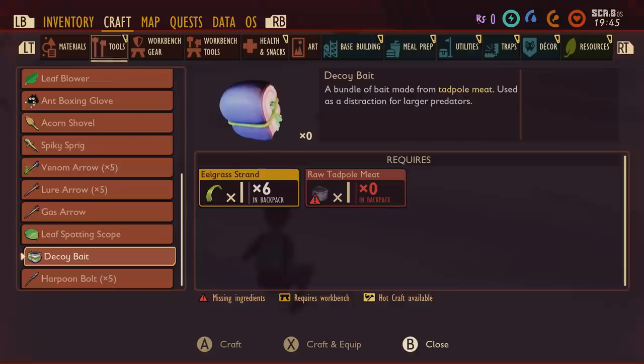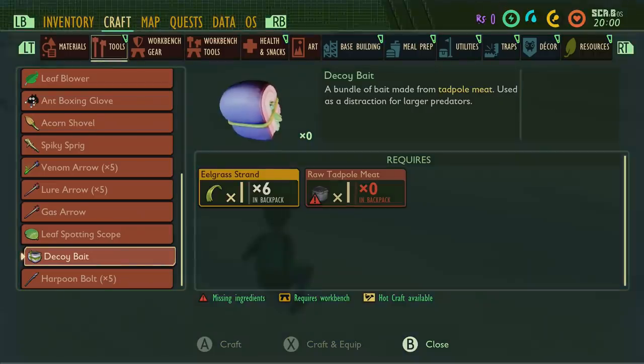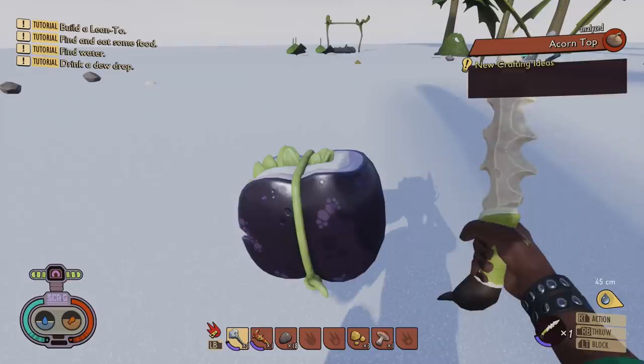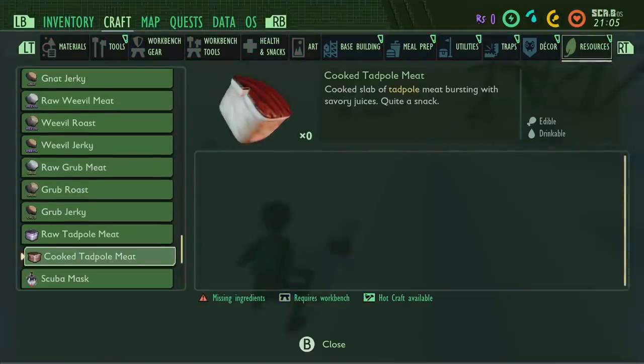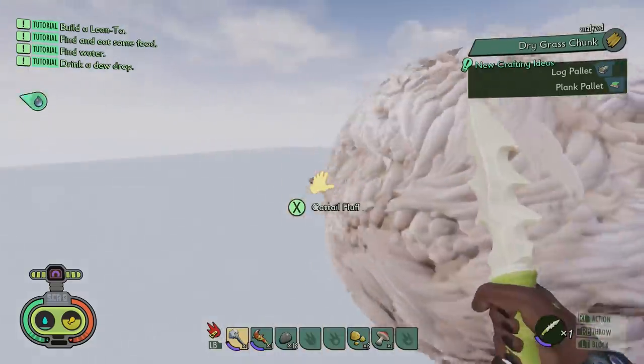The diving mask is going to be like the second stage diving gear, the koi scale helmet is the third tier, and the first one is the rebreather. So we're going to need lots of eelgrass to make all our new armors and new items. Something else we're going to be using is a decoy bait — it's not a resource but an actual item, and you're going to need tadpole meat for it. It looks likely it's going to be used as something you chuck in the water to maybe avoid the diving bell spiders or possibly the koi fish. It needs six eelgrass and one raw tadpole.